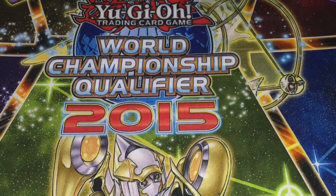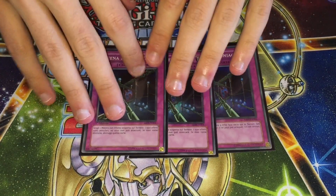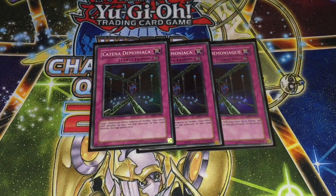One Book of Moon and one Raigeki — straightforward. I didn't put a Dark Hole in here; I'd probably side those if anything. I don't really think Dark Hole is that good even with Infestation. I couldn't find commons of these and had to borrow them from another deck, but you can get common Fiendish Chains — just standard effect negation.